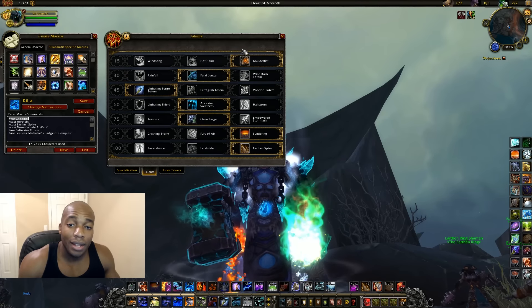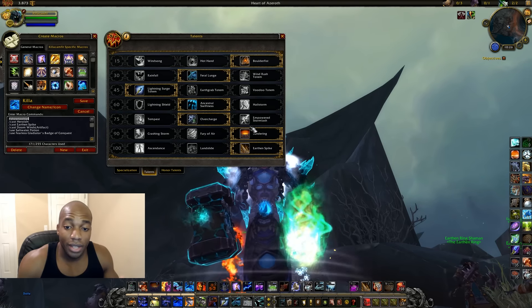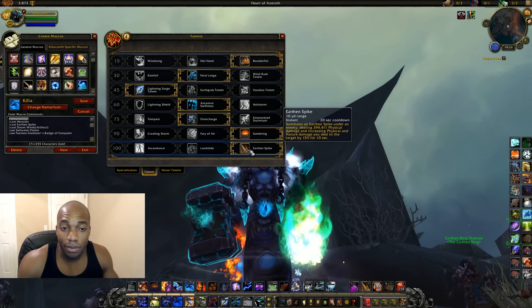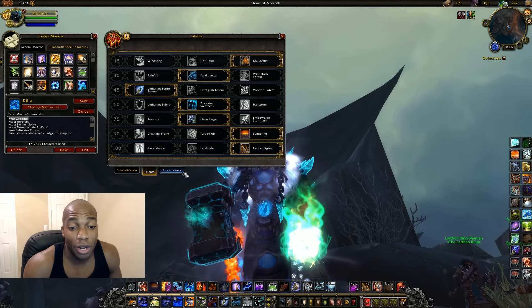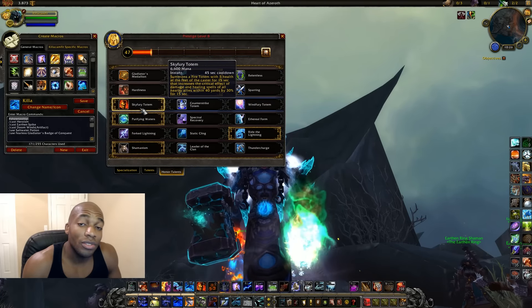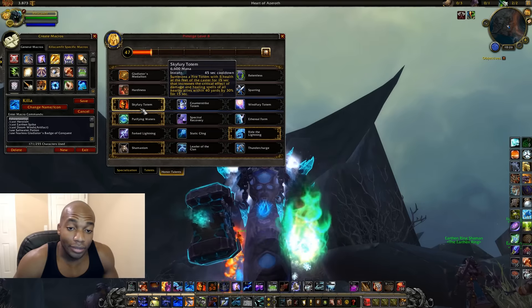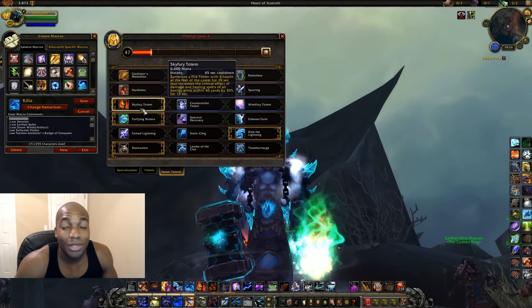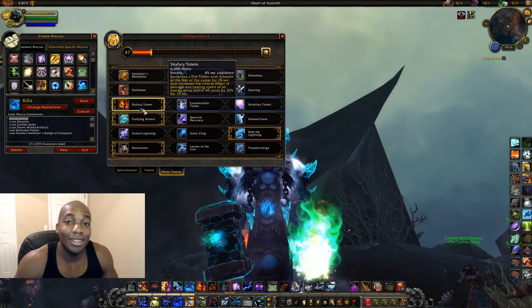The reason I chose these talents again is because they're all damage multipliers. We have Boulder Fist and Earthen Spike — that right there is going to increase my lightning strike damage by 20%. And that in conjunction with Sky Fury Totem, which increases the damage on crit by 30%, means that's 50% additional damage with my lightning strike. It is ridiculous.